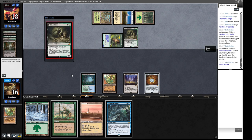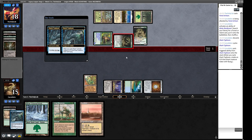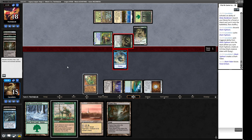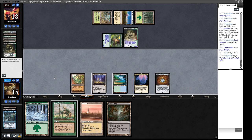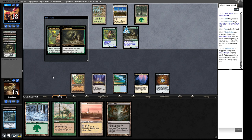They have a Cradle and a Fiend Artisan. We play Thespian's Stage — not quite enough mana yet. We can make a Shark Typhoon for one just to dig deeper. A Verdant Catacombs slows the game. Opponent's Elvish Reclaimer finds Dryad Arbor and another Fiend Artisan — we get a Tropical Island and cycle a Shark Typhoon, making a 1/1 token to kill the first Fiend Artisan and draw a bonus card. We draw a Bojuka Bog. Now we might be holding the 20/20 off until we deal with our opponent's Karakas.